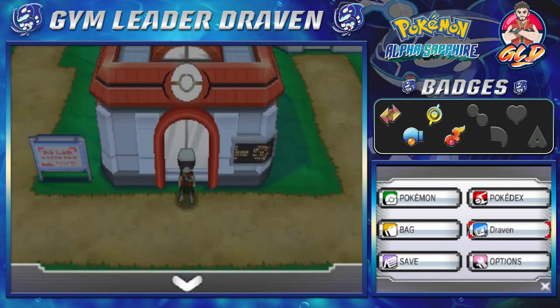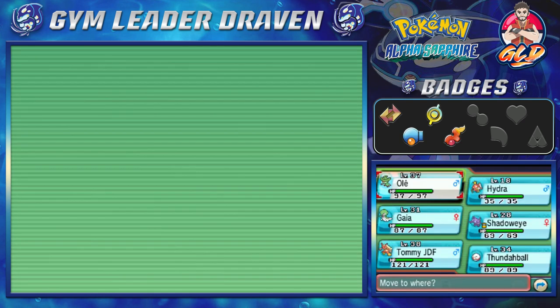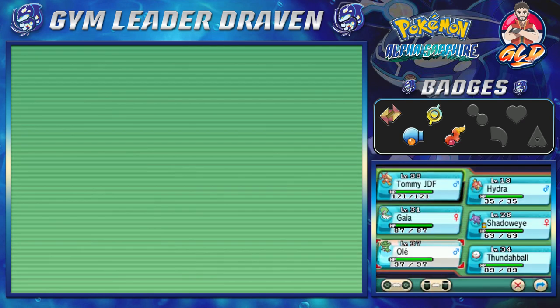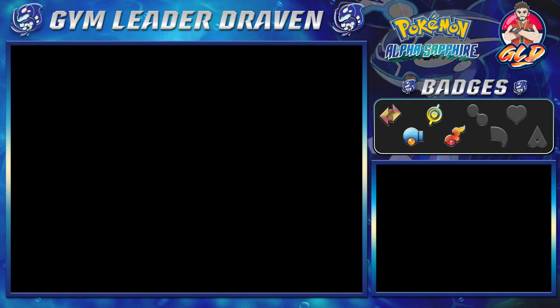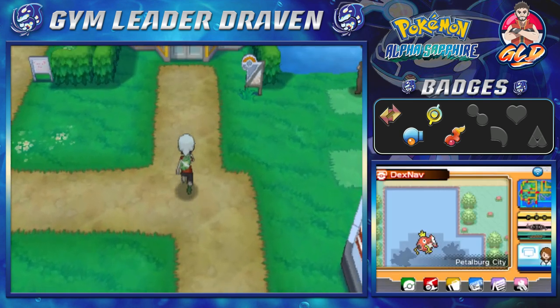In today's episode we are going to be taking on our dad for our fifth gym badge. We have Hydro right here because we do want to evolve him — he is not the next Pokemon on our team, I just kind of want to do that right now, so let's go ahead and do it.